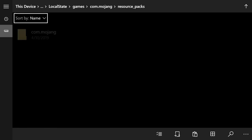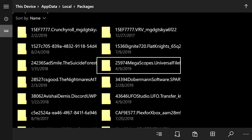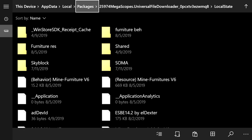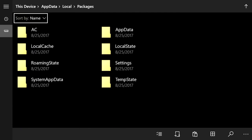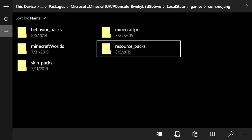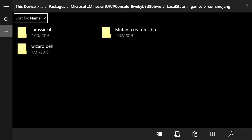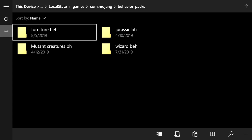Press B twice, then click on Packages, go back into the Megascopes Universal file, click Local States, hover over furniture beh, press Pause and copy. Go to Packages again, find Microsoft dot Minecraft UWP Console, press A, Local States, Games, Mojang, click on behavior underscore packs, and paste the furniture beh into it.